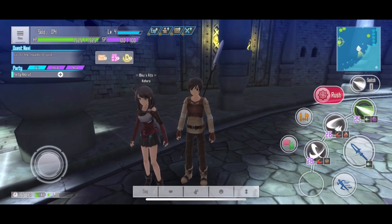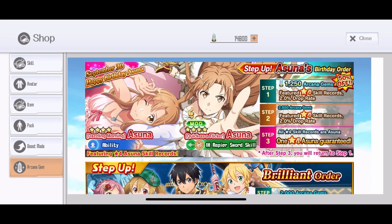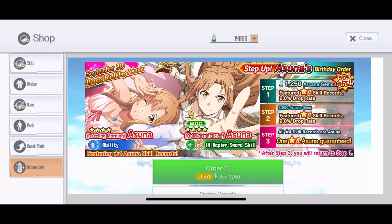That means we're also going to review her birthday banner, which looks pretty interesting. If you're not in the unofficial Sword Online Discord, they release data mines of that. So we have two new skills here: Dazzling Morning Asuna and Quick Flicker Asuna. It's a birthday banner with 3 steps — step 1 is 3% off, step 2 is regular price, and step 3 is a guaranteed Asuna 4-star skill.